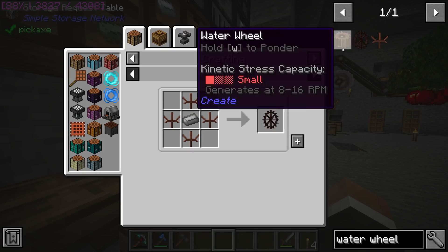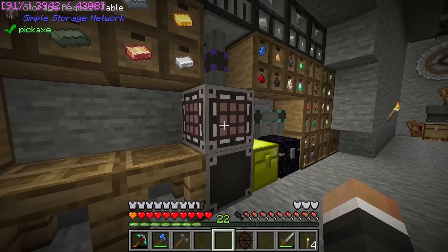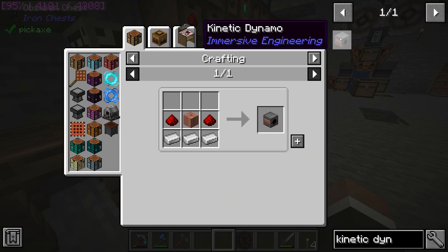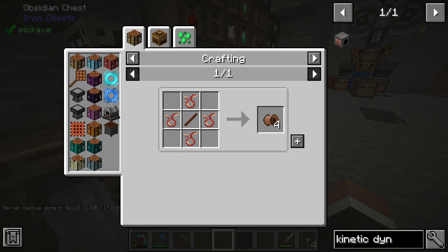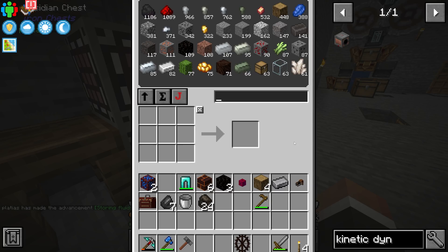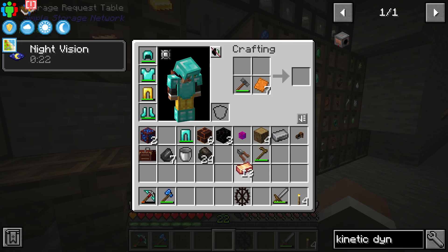From there we should have what it takes to make all four water wheel segments — and boom, we have a water wheel. To use it we need to connect it to a kinetic dynamo. The kinetic dynamo is made with three iron, two redstone, and a copper coil block. The copper coil block is made with eight LV wire coils and an iron ingot. LV wire coils use regular sticks and four copper wire. Copper wire can be made by crafting a copper sheet with engineer's wire cutters — these are super easy to make.